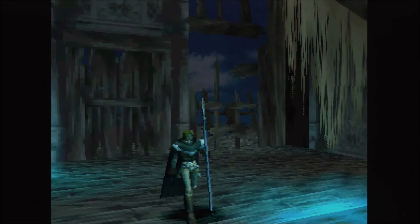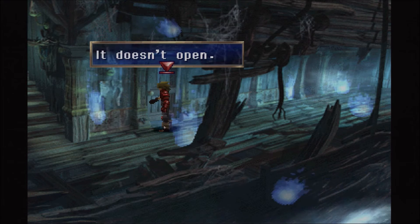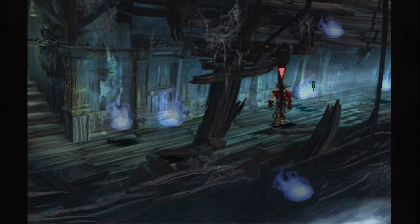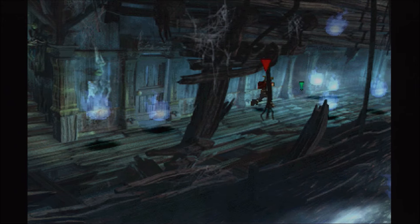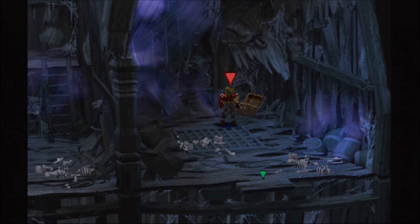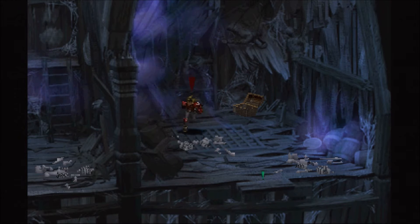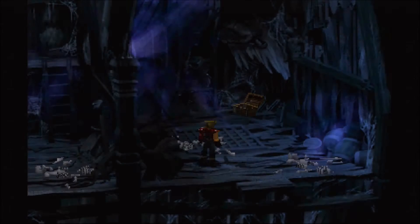Whereas if you enter zero, one, one, it will not give you the three dots — because while you do need to use the number one, it needs to be in that first position in order to prompt you correctly.